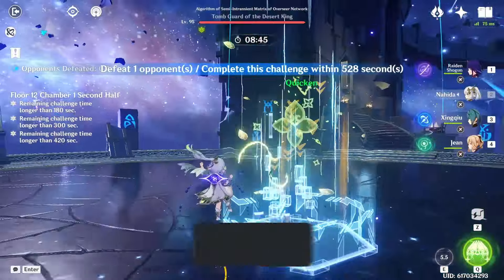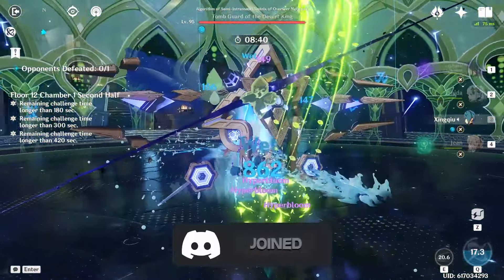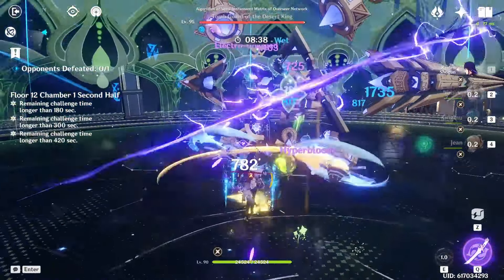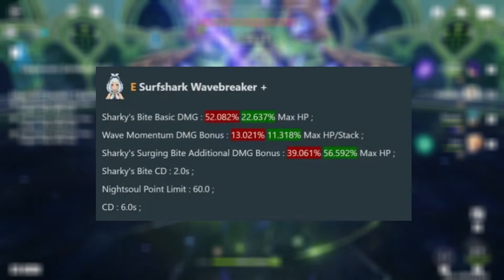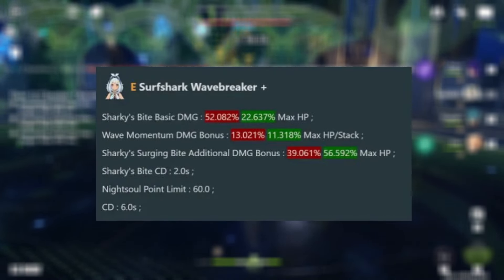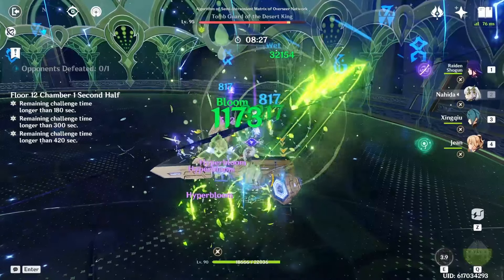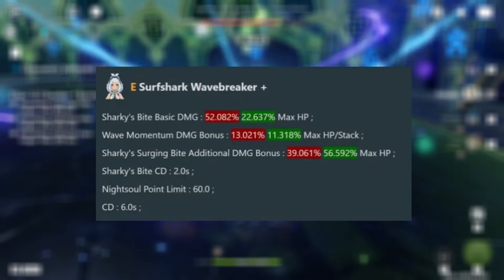Now for Mulani's kit changes, starting with her elemental skill. Most of these were just nerfs to her kit, which is kind of sad to see. Her Sharky's Bite basic damage was reduced from scaling off 52.082% of her max HP to 22.636% of her max HP. Then her Wave Momentum damage bonus was reduced from 13.021% to 11% of her max HP.